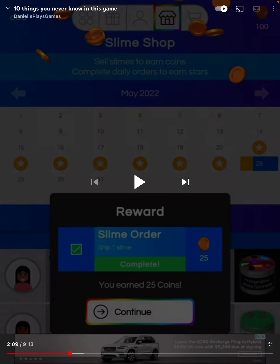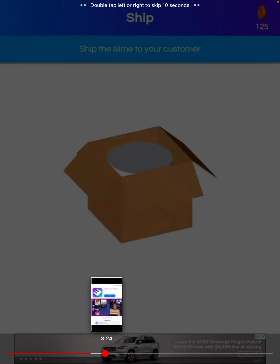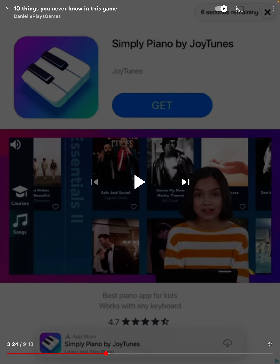Number seven: seven slimes, I think. Number eight: ship slimes.